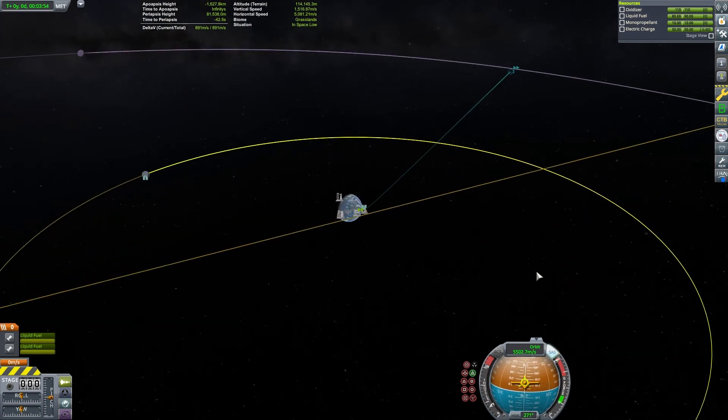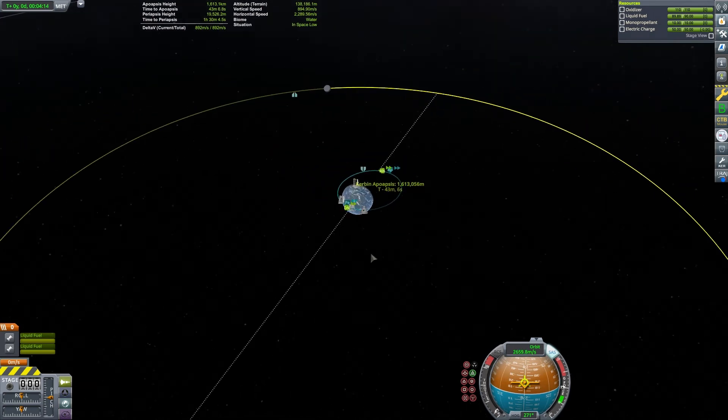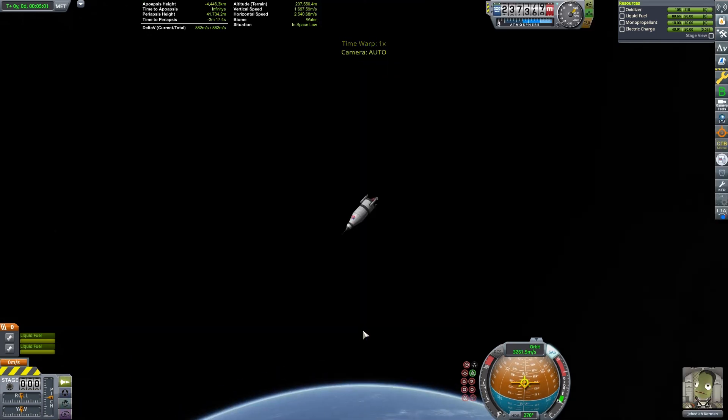I was testing this craft out earlier and I took it to Eve. I had no problems landing and getting back into orbit. Then I took it back to Kerbin. It actually only took me about a week of in-game time to go from the surface of Eve back to landing at the Kerbal Space Center. The two planets were pretty close at the time, but that still is insanely fast.